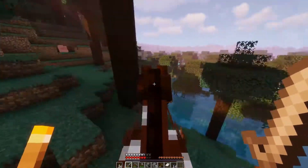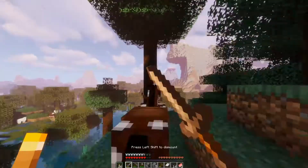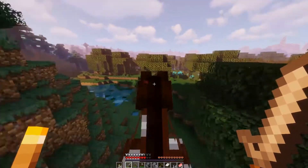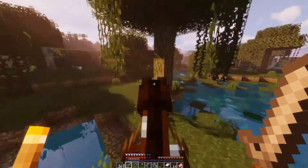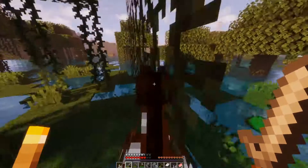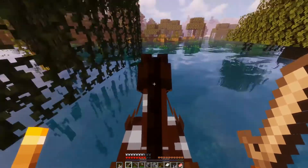Even the swamps look amazing. Do I need any food? Yes I do. There we go. Why are you running away from me, horsey? We are friends! There are some blue orchids over there. I want to find a village — that's what I want to do. I want to go and explore and raid a village.